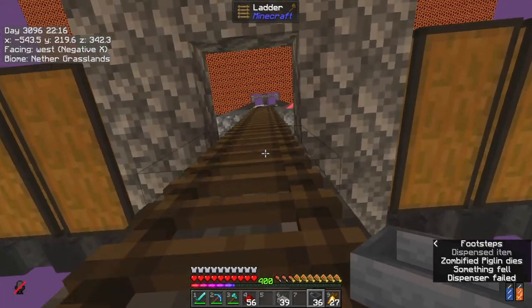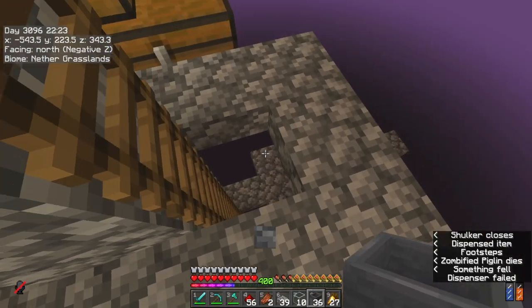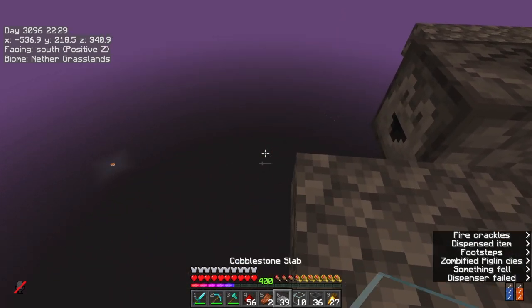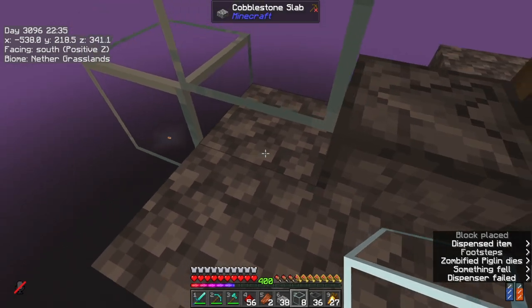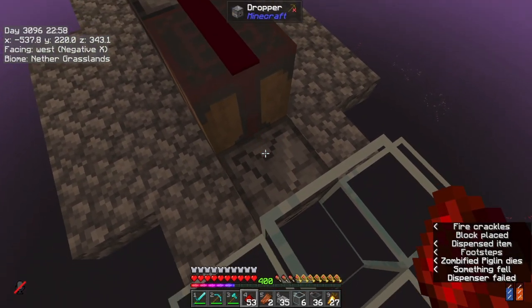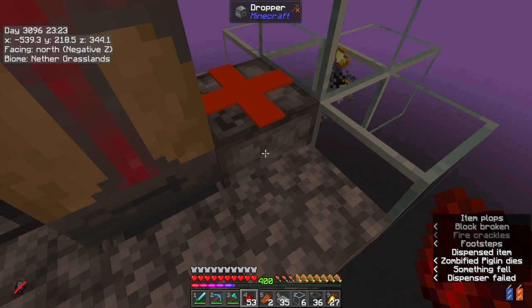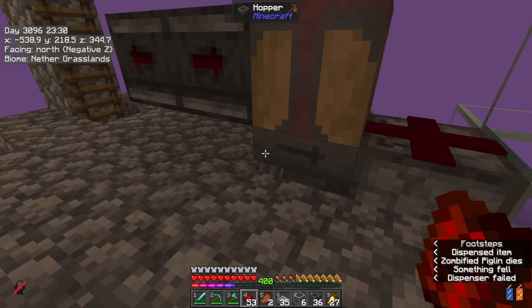I'm going to jump up here, grab some glass, and kind of encase this in a wee bit of glass like so. And then when I put this redstone dust down, it fires straight into my inventory, doesn't it? Why are you not firing? Oh, right, okay. Stop that. So they'll all fall down now and we can kind of gauge where it's going to land. It looks like this area here. Perfect.